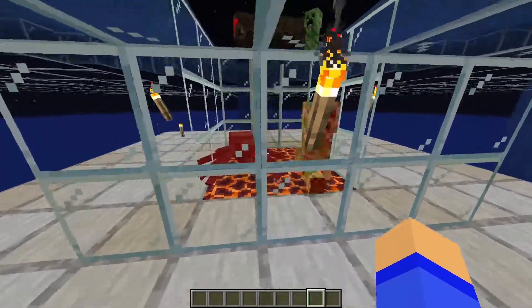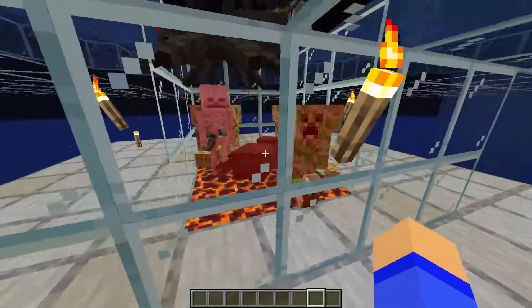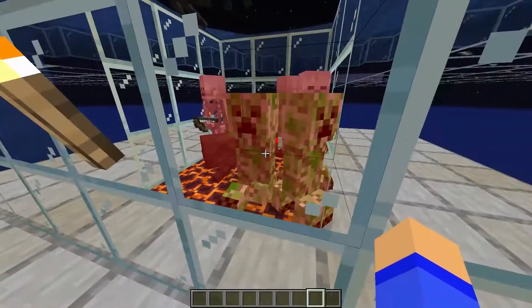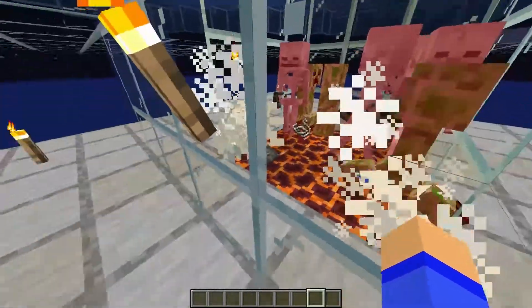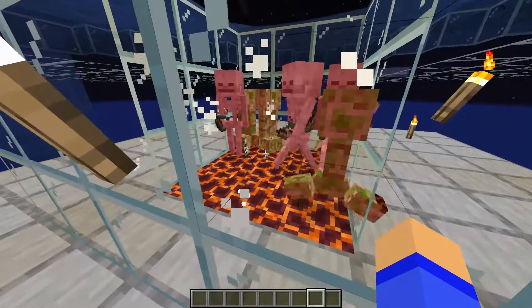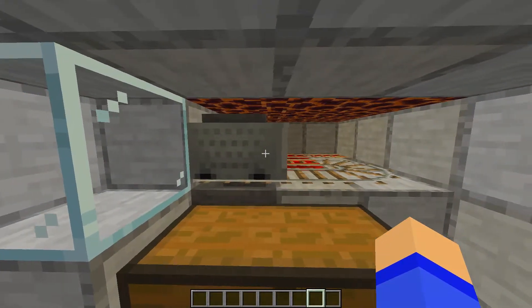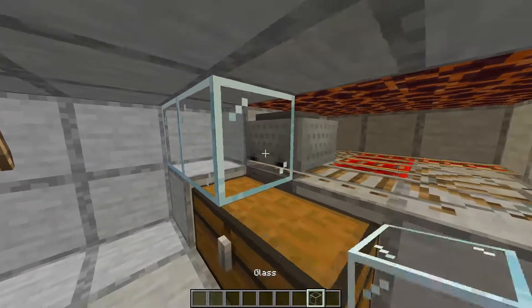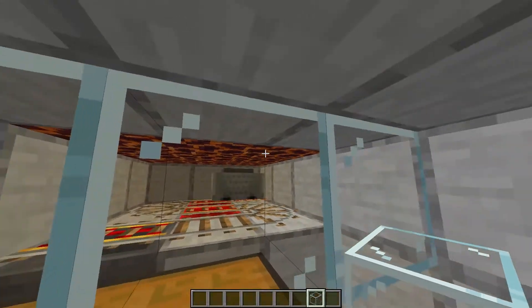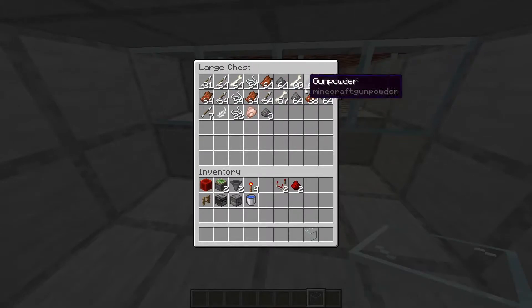First I'm going to quickly show you how the farming itself works. It's fully automatic, although you can make it as an XP grinder as well. I'm going to be teaching you especially the automatic design. You're going to be using magma blocks to kill all the mobs, and then underneath, all the magic happens — basically a minecart running around that gathers everything and stores it in this chest.